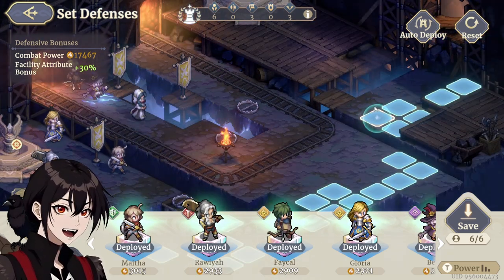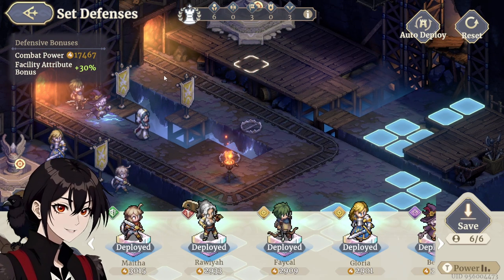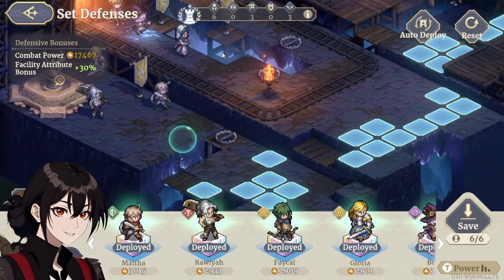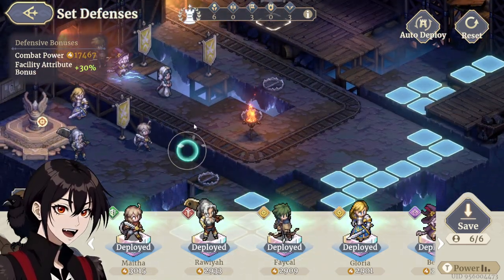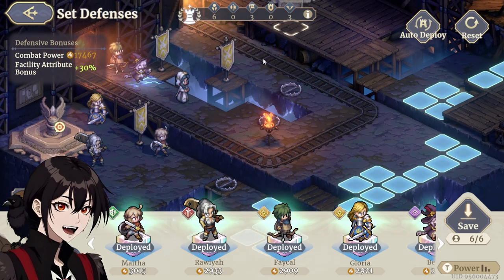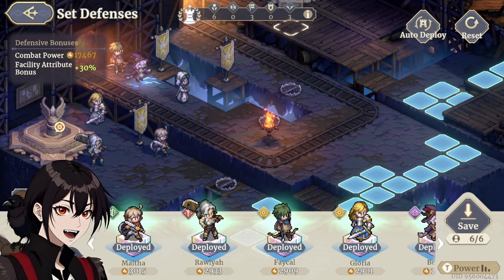Something like a Momo starting from here using the movement skill could potentially pull one or two units into these crevices, either here or here. I don't know — I'm going to start with this sort of defense, then I will likely try and slot in a Sleep Tower or two; we'll see.